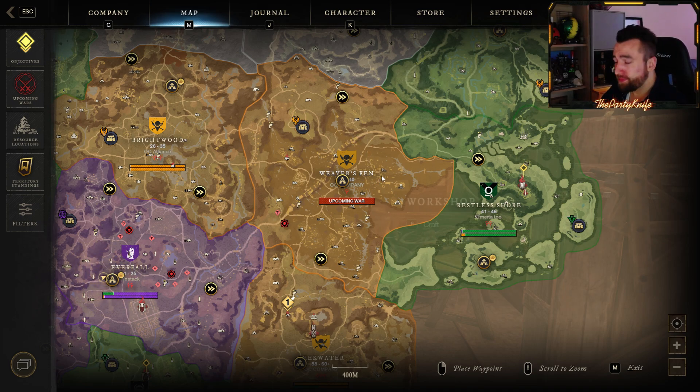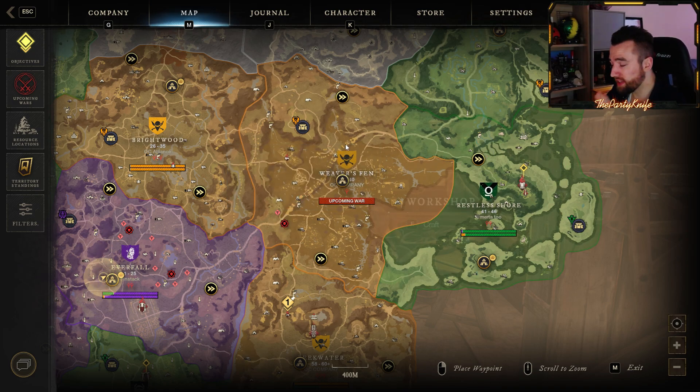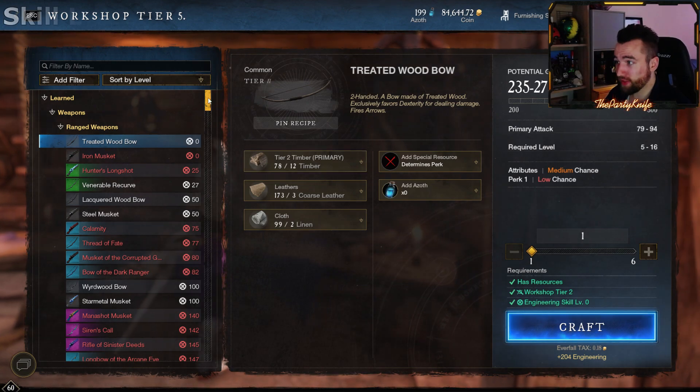I went to Weaver's Fen at 5 a.m. so the area would be as uncontested as possible, with the highest tier of proficiency booster potions and proficiency bonuses on my mining pick, and I farmed for over an hour. That gave me 2,000 oil. That means you would need to farm for around six hours doing nothing but farming oil to cover what you need for levels 100 to 150.